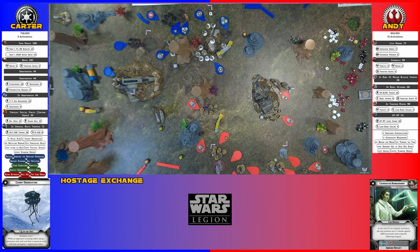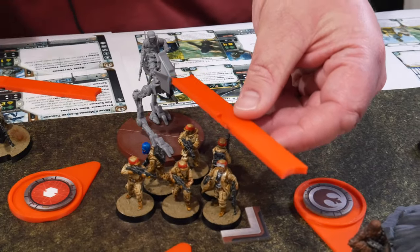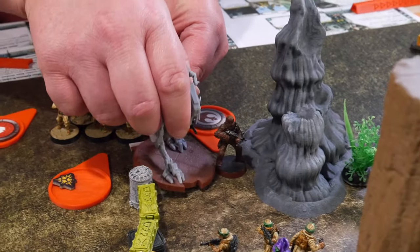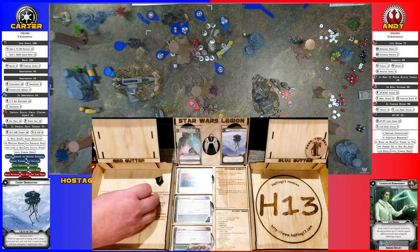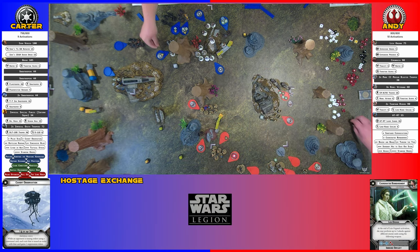Activating the AT-RT — doing a full move over this group and firing on that group of Snow Troopers by the tree. Two hits; one goes to cover. Suppression and light cover. Inferno Squad is going to roll for suppression — not getting it off. They take an aim and shoot the wounded Tauntaun. They surge to hit, then spend the aim for Marksman to bump one up to a crit.